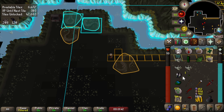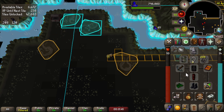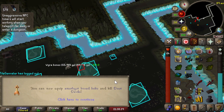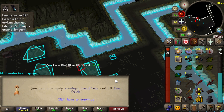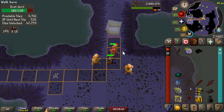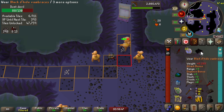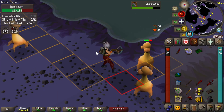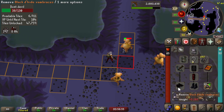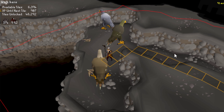Cheeky little upgrade - plus six range bonus and I can wear it, nice. Level 65 slayer, that means I've unlocked dust devils - I might try to go kill some of them to get some dust runes. Killing the dust devils, safe spotting them, trying to get some more dust runes. Just got some black d'hide vambraces - that is a nice little surprising upgrade! Plus three range bonus. Just need the pants now.